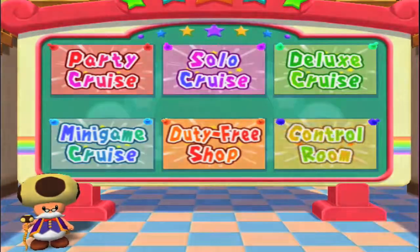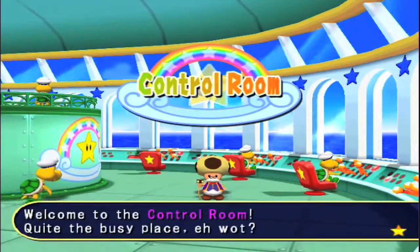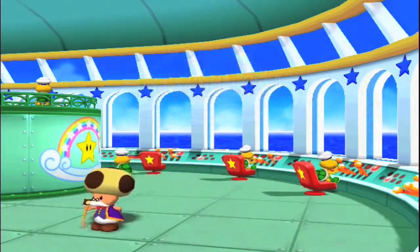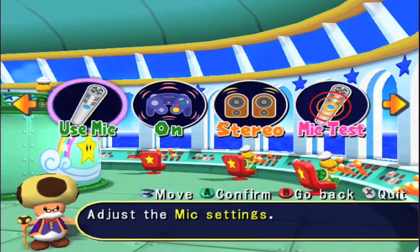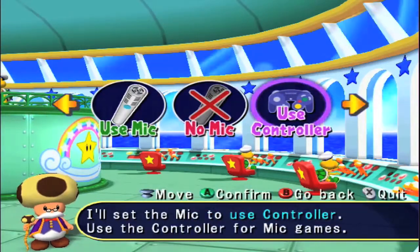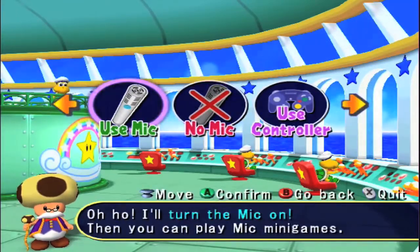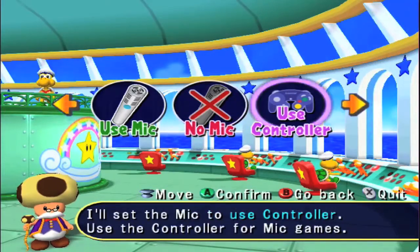Control Room: adjust your game settings. Let's go ahead and see what we got around here because I'm kind of curious about the microphone thing, since I don't have a microphone to actually plug in. There is no slot B in this thing, that's the actual problem. Use a mic? Use controller — I know, my turn. Can I use the controller instead?